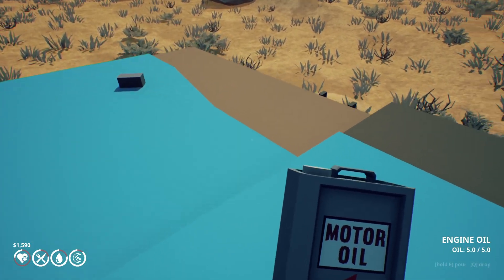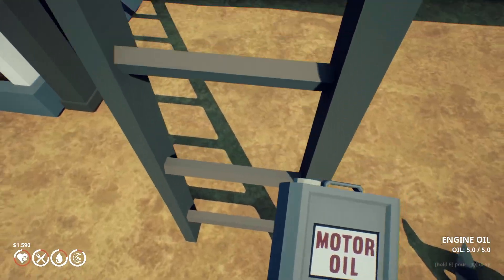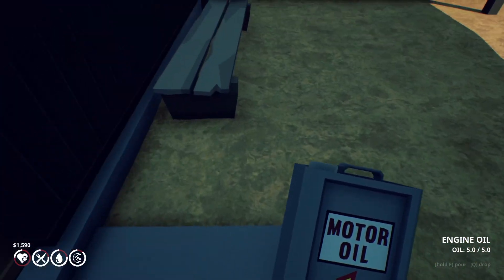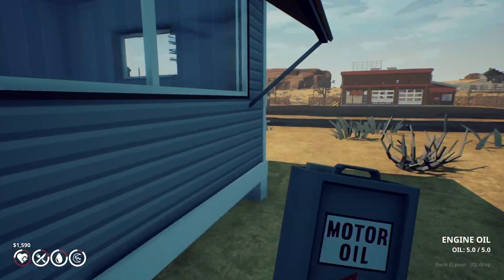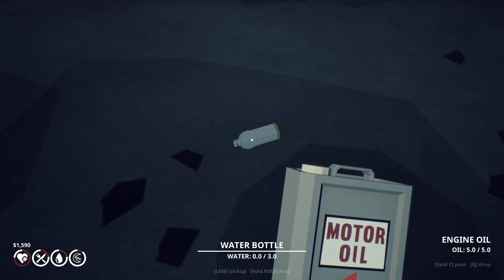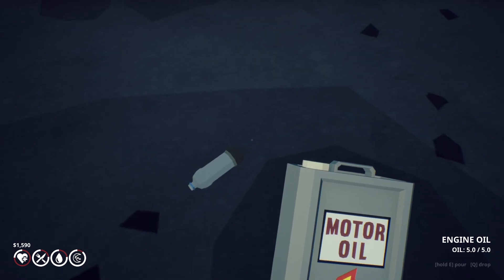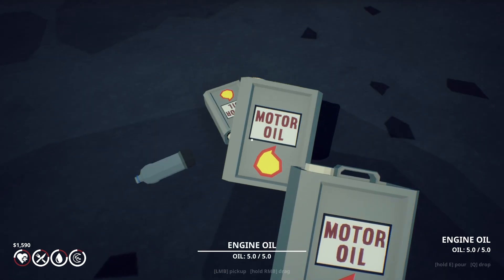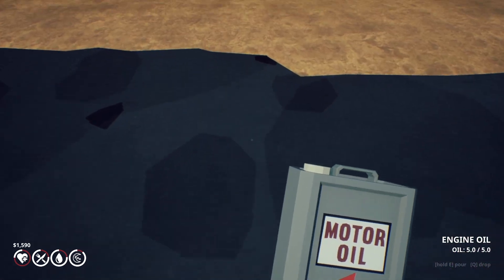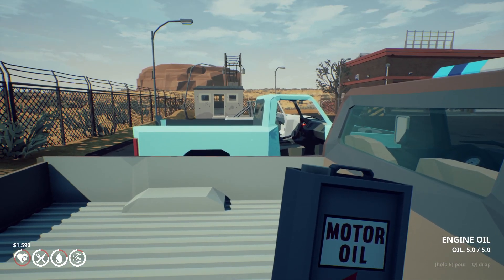I wonder if this is kind of the same exact thing as before. How do we get down without killing ourselves? Almost like that. Let's go over. How come I can't — can I only pick up one thing? Q to drop. If I drop... it actually gave me a bunch. This is the one we put together. I think we're just going to go with it for now.